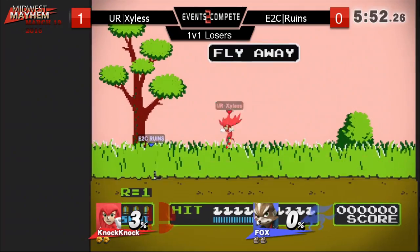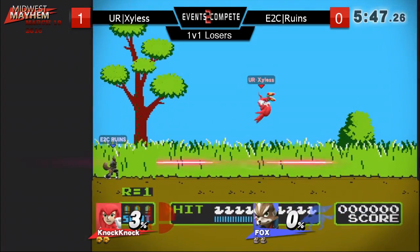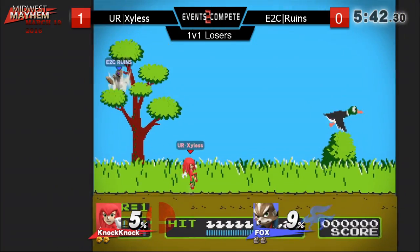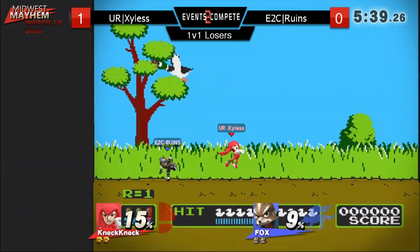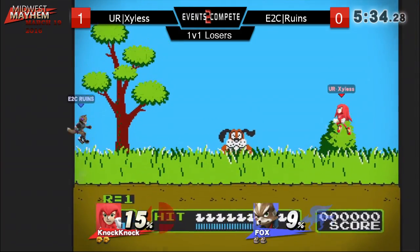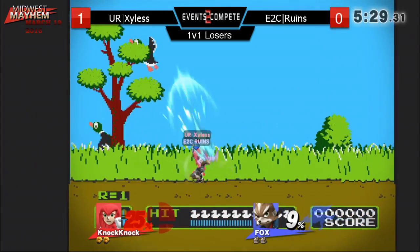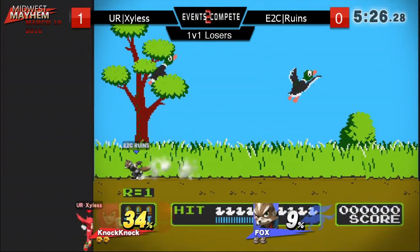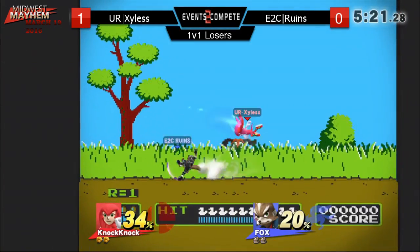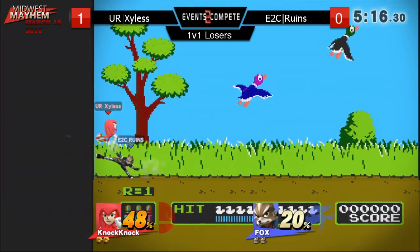Apparently no one knows this matchup except me, because my Cloud versus this didn't really go terribly. He catches the roll and that's 9% every time. Shot put in neutral is an interesting option. Ruins is playing the Catcher style of Fox — which is, I have a percent lead, now you've got to commit. Like, this is kind of how we saw him play in the counterpick against Dan: on Duck Hunt you just run away a lot, because Fox is really, really fast.